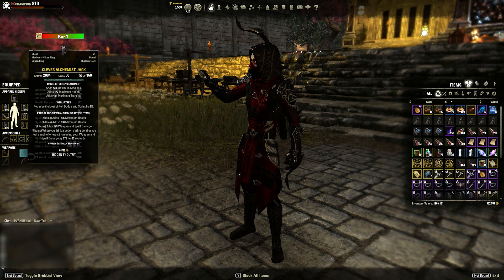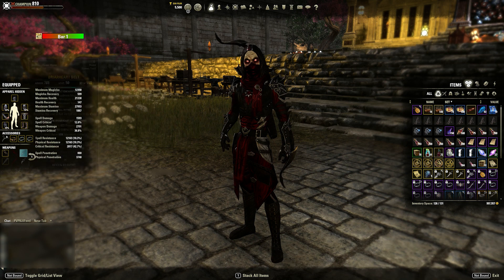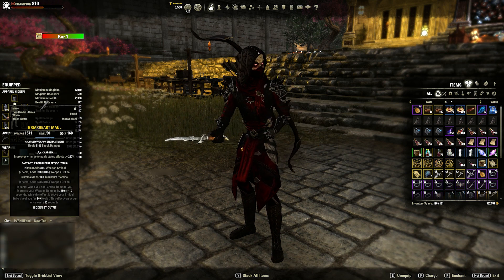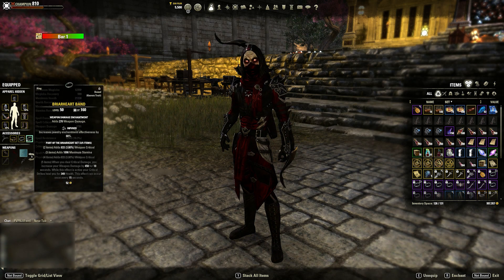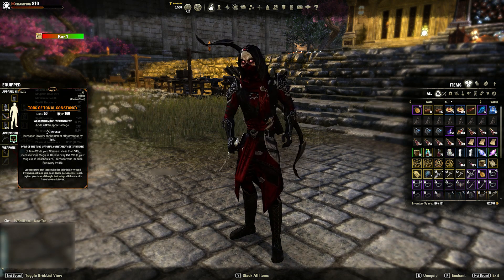It's just Balorg, Briarheart, and Clever Alchemist. Clever Alchemist on back bar and Briarheart on front bar, and Briarheart obviously on your jewelry as well. All infused weapon damage and Torque of Total Constancy.